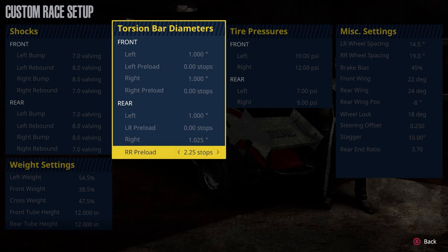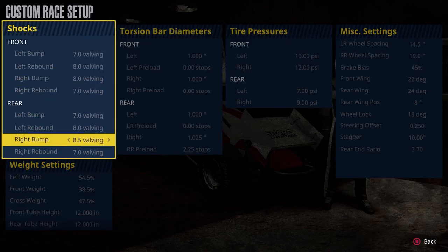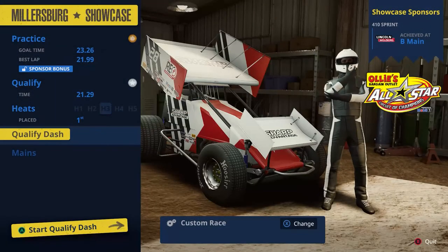Back in the pit area getting ready for the qualified dash. We're going to bump the preload up to 2.25 to stiffen up that right rear a little bit, and also stiffen up the bump on the right rear shock. If it doesn't work in the dash, we can always adjust. Starting third in the qualified dash — if we win this, we start on the pole of the A-main.